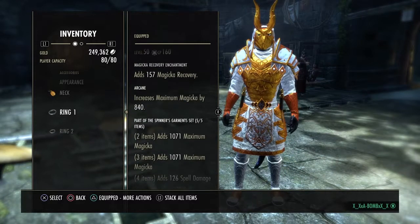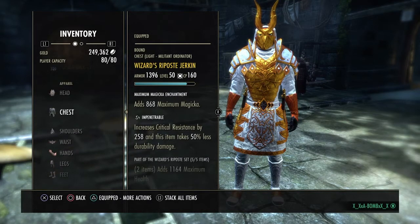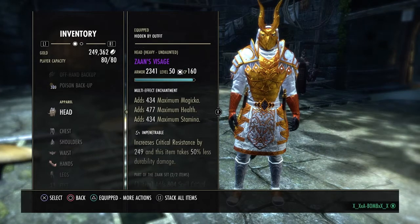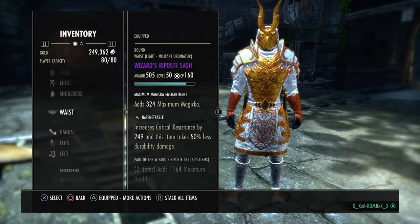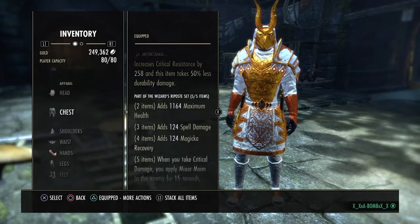I also run three reaching glyphs. And then for my big pieces I got one max magic, one max magic, and then a tri enchantment. I would do two or three tri enchantments, but I just haven't gotten to it yet.